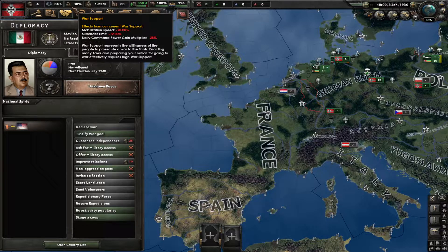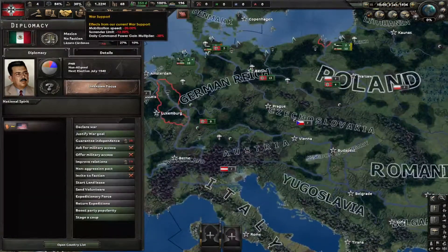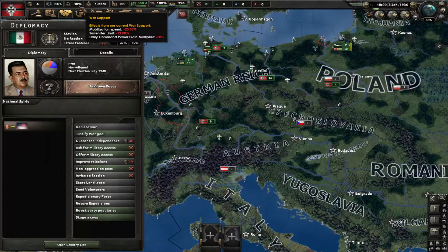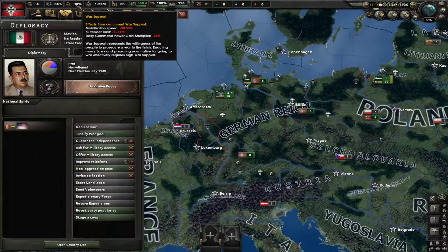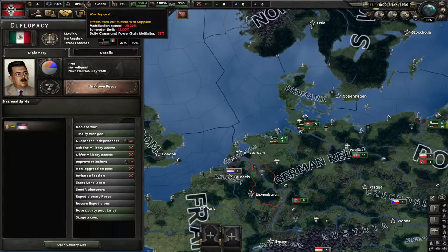Next to stability we have war support. This is really important for when you're declaring war on countries. Since we only have 30 war support, our mobilization speed is decreased, our surrender limit is higher so we're more likely to surrender, and our daily command power gain is decreased by 38%. You want this high, obviously, because if it's really low your troops are more likely to surrender and you won't produce as much equipment.